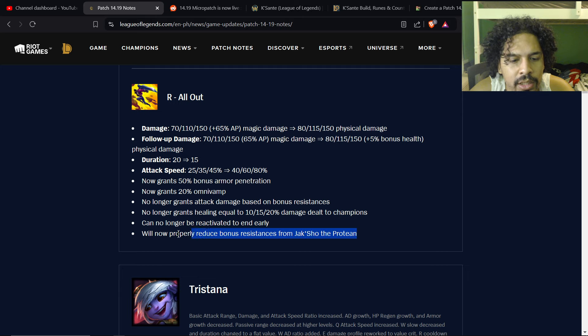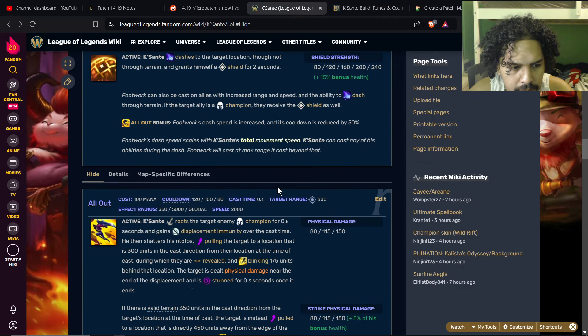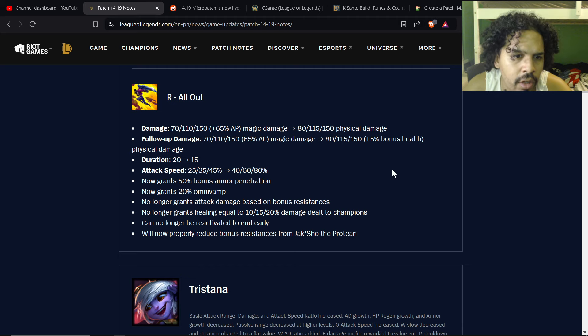Without your ultimate you're not as strong of a champion overall, so you do want to put a point into it whenever possible. At level 11 the cooldown reduction from ranking it up doesn't mean as much, but at level 16 it becomes very impactful since that's when all the major attack speed and power come online for K'Sante.